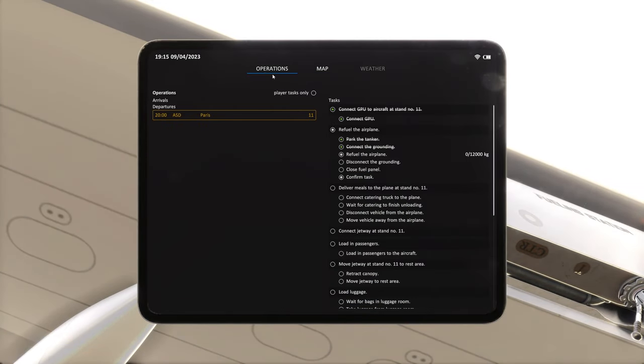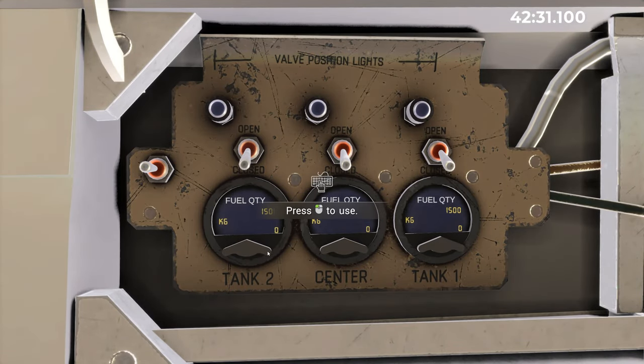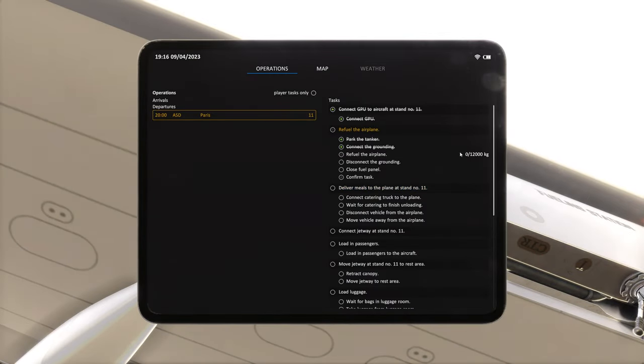We'll press tab first and check how much fuel the aircraft needs — 12,000 kilograms, and it's currently got three tons. So it needs nine tons of fuel. We'll hold this down to set how much fuel we need — we'll fill up the wings first and then we'll do the center. It's a bit different in the 737 compared to the A320. The A320 is literally one switch which sets the desired fuel and does it for you. This is a bit more hands-on. That'll give us 7.8, 8.8, 9.8, 10.8, 11.8, 12,000 kilograms — perfect.